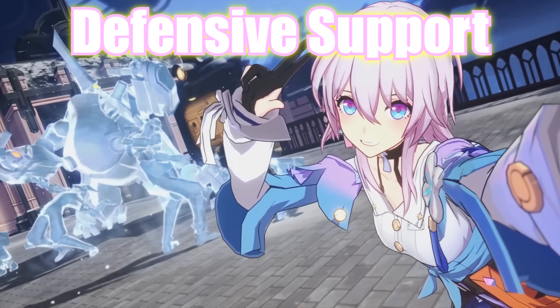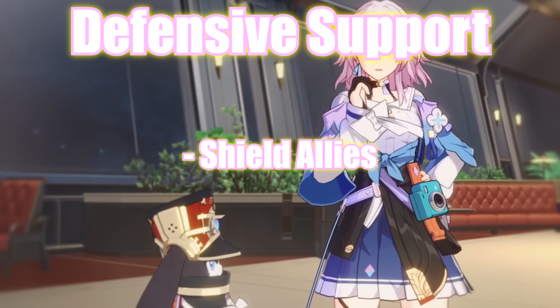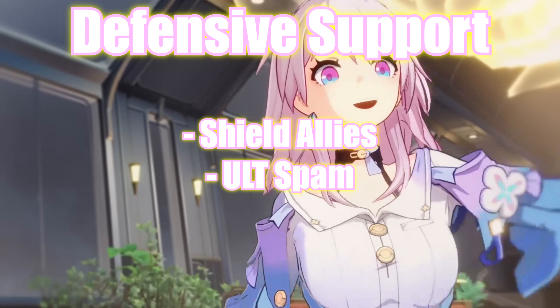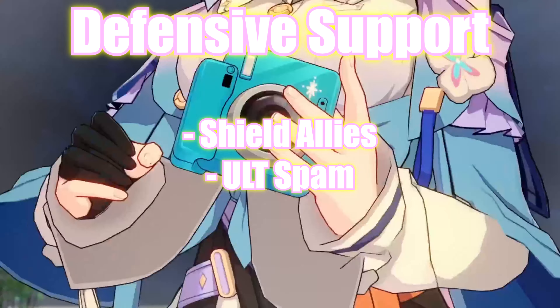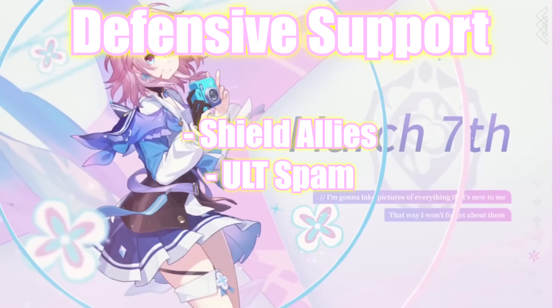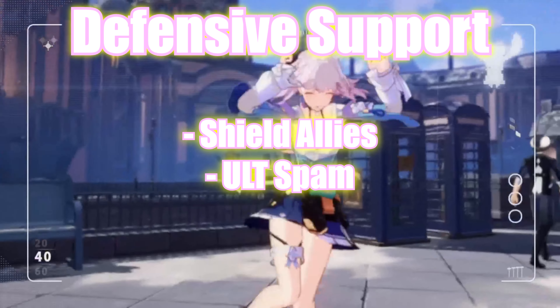The second build path is that of a defensive support. For this build path, you want to be shielding your allies instead for their protection and the additional energy regeneration when they are hit. On top of that, you'll also be able to spam your ultimate more often, because with this build path you'll be running an energy regeneration link rope, which allows you to cast your ultimate more often, resulting in more consistent freezes. So overall for this build path, your March 7th has both defensive capabilities and utility.